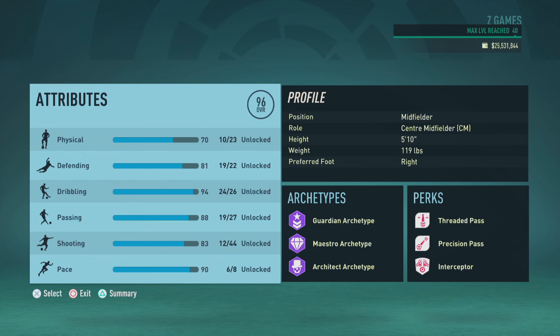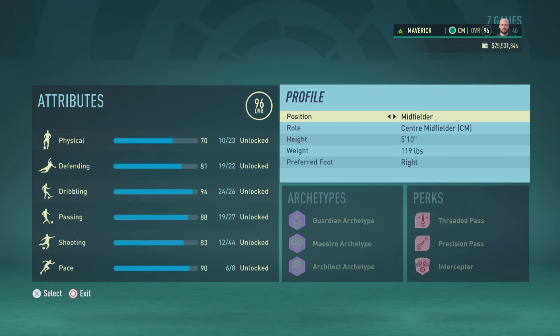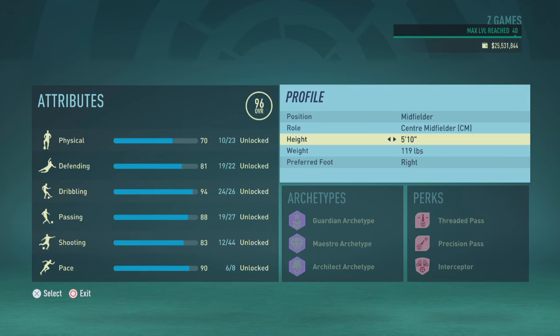First, head over to the player profile section and set your position to midfielder. Your role is central midfielder. Your height is 5'10", which is equivalent to 155 centimeters. Your weight is 119 pounds, which is equivalent to 53 kilograms.